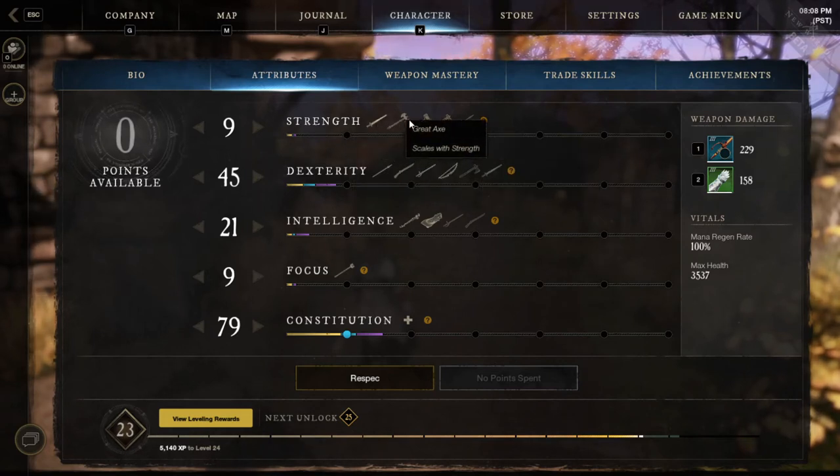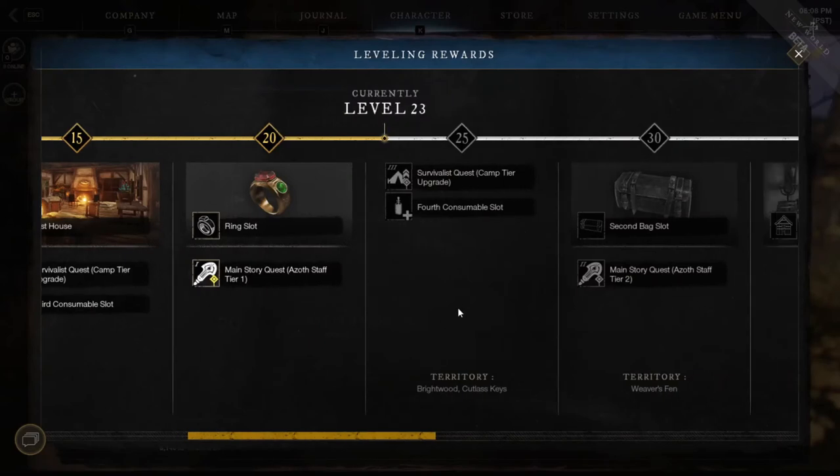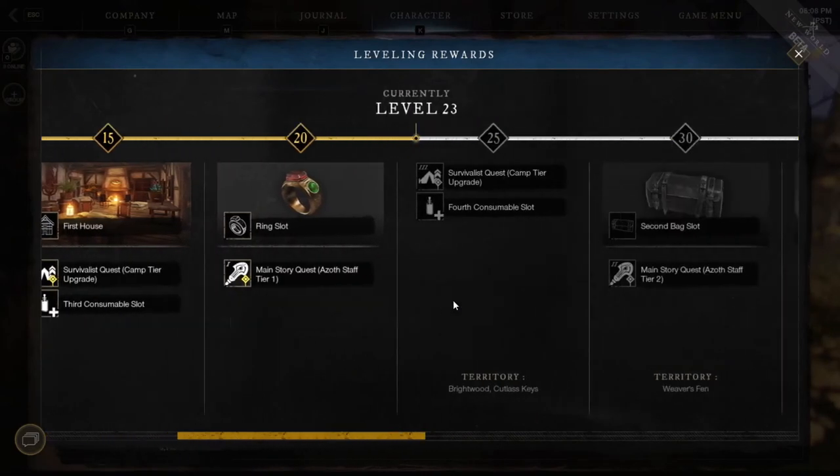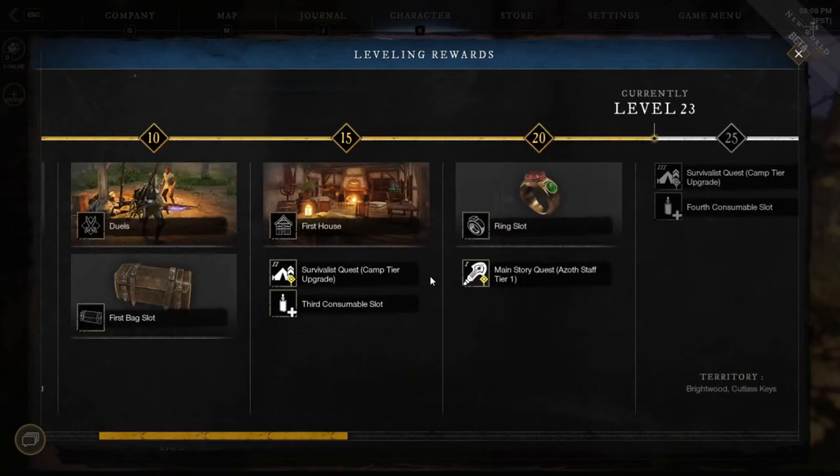They also display the weapons next to each stat's name, so you know what weapons are affected by those attributes. Down at the bottom of the screen, they also have a button you can click for view leveling rewards, which will tell you different benchmarks you can hit every 5 levels and what you will unlock for them. This can be very important since the survivalist camp upgrades that happen at level 15 and 25 are quests in the world you need to accomplish to upgrade your camp. These quests do not have a different logo than other quests in the game, so it can be hard to figure out which ones they are. When you highlight them in here, it tells you that the level 15 one is the survivalist friends in fashion quest, which will help you locate that and complete it.